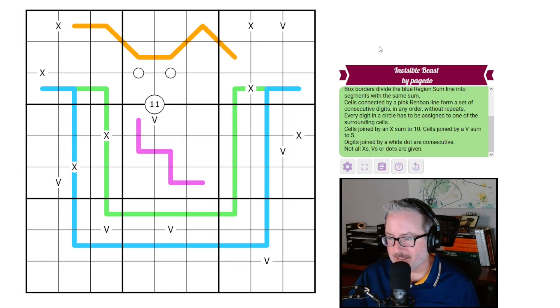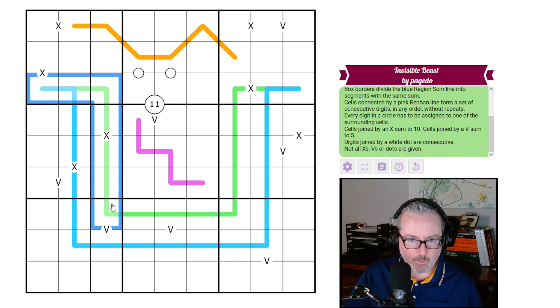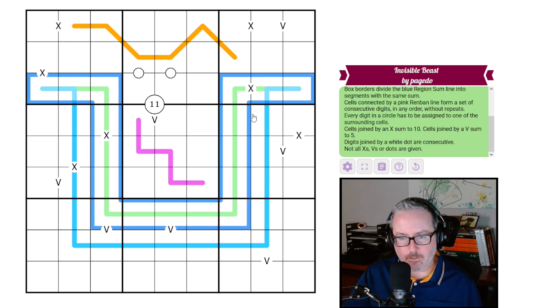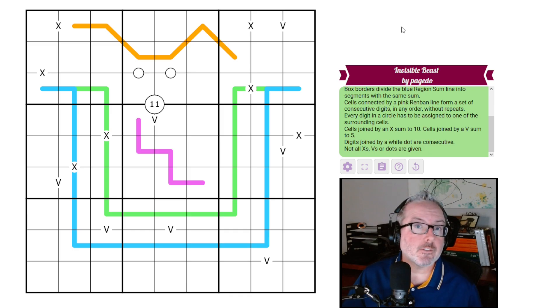Hey, how's it going? Welcome back to the channel. Today we have an interesting and fun puzzle in front of us. I saw the graphics and thought it'd be fun to get into. It's called 'Invisible Beast' by page two. When I first look at it, it looks like some sort of pig creature — the snout with two eyes, the ears sticking up, and a very square jaw line, or maybe shoulders or a tabard.